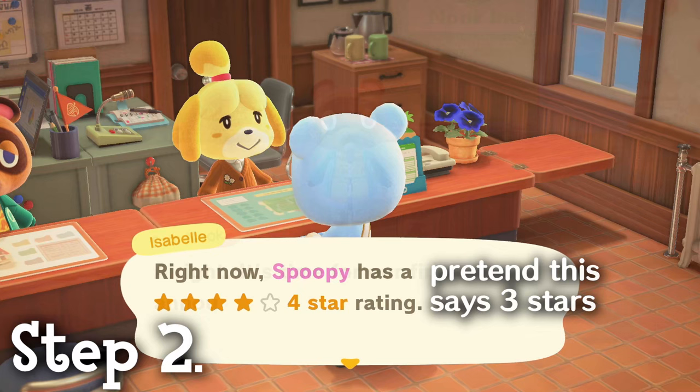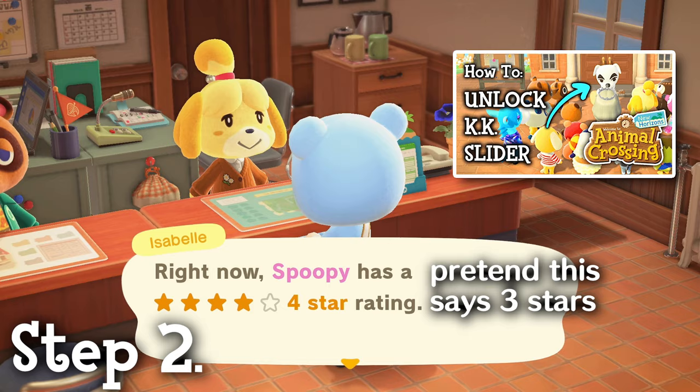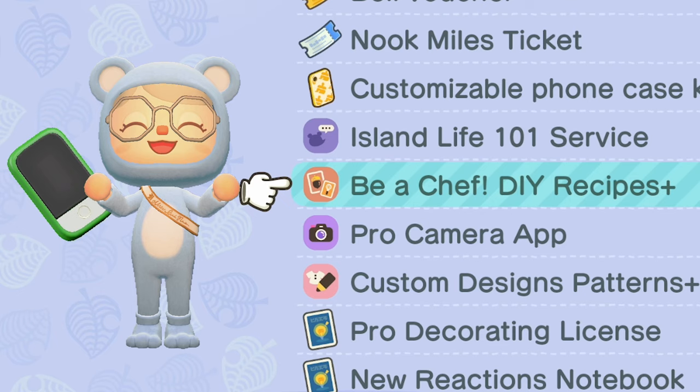Second, you need to get your island to three stars. I already have an entire video on how to do this, which is linked above and in the description if you need help. And third, you need to have completed the DIY customization workshop with Tom Nook. This can be done when Resident Services is a tent or building. Just be sure to talk to Tom Nook and do it in order to unlock cooking. And once you do those three steps, you'll be able to redeem the Be A Chef DIY Recipes Plus feature in Resident Services at your NookStop.